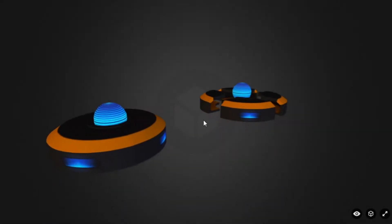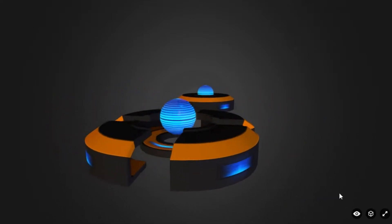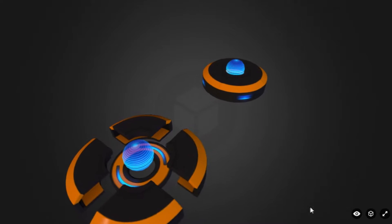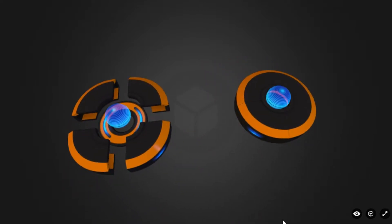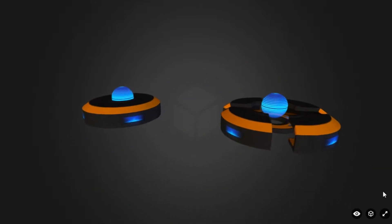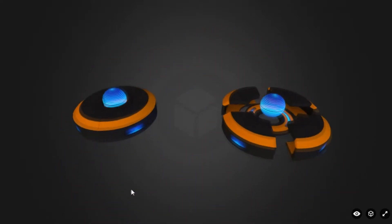The first one I want to show you is the proximity mines, which speaks for itself. These are going to be a placeable object, possibly anywhere of your choice, so when a creature or an enemy comes near your mine it will explode. These would be good to place around your base or anywhere you don't want creatures to reach. Obviously these are still in development — the models aren't finished yet — but when implemented, these will be pretty handy.